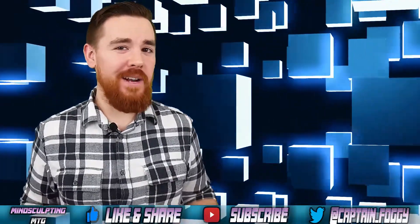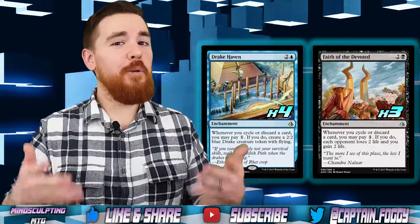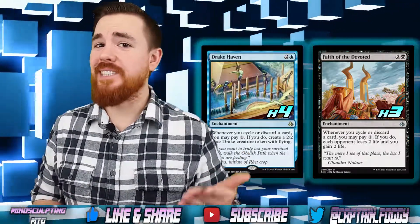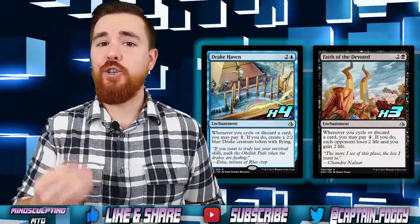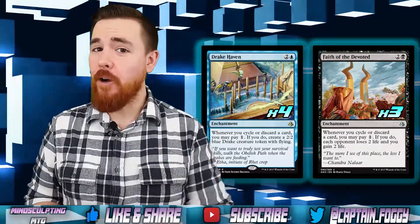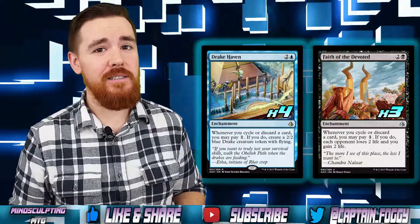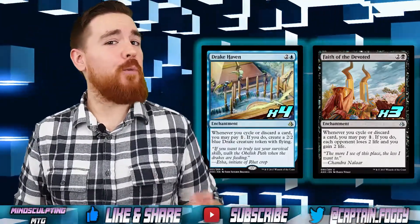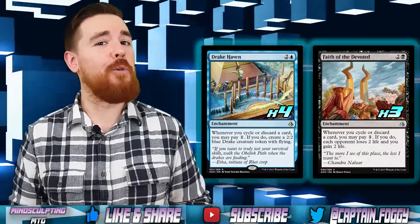Let's start off by talking about our win conditions: four Drake Haven and three Faith of the Devoted. With both of these enchantments, we get to take advantage of the cycling mechanic. With Drake Haven, we can pay one mana to create a 2/2 Drake Creature Token any time that we cycle or discard a card. Faith of the Devoted, however, allows us to drain our opponent for two for the same cost. The idea is to cycle through our deck while creating creature tokens to attack and block with, while draining our opponent for the win.